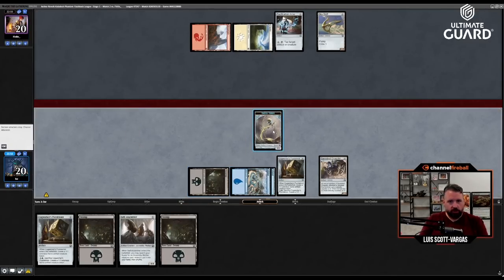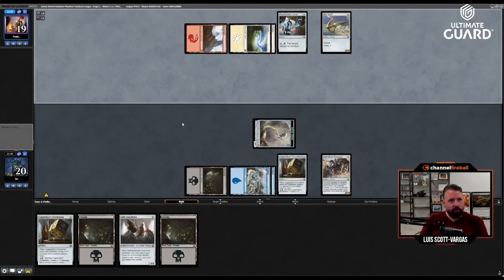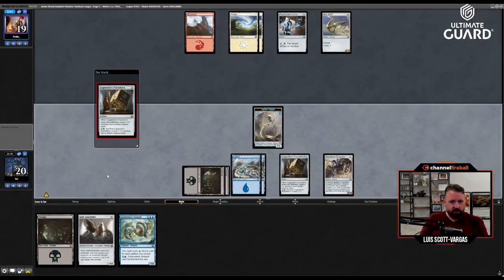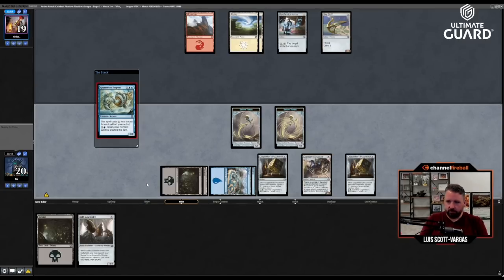Dragster hits for one. They've played a two-three flying vehicle with crew one — some cards that need other resources to do something. Are they just going to leave their mana up to tap down the Dragster? I'm fine with that. Gear Seeker Serpent — look at this. This is perfect.